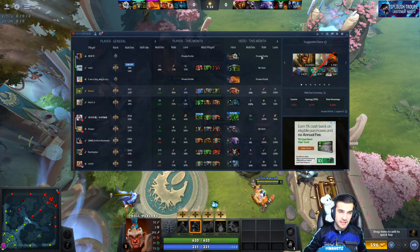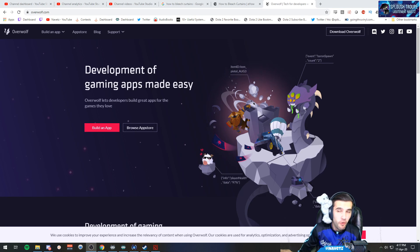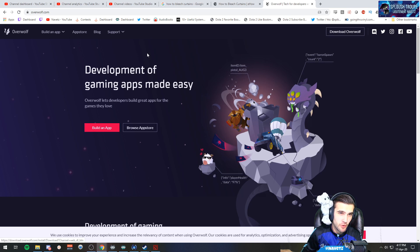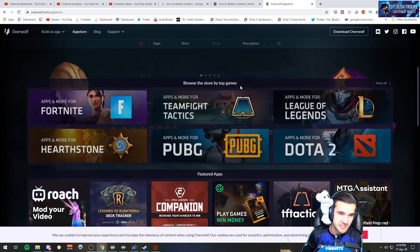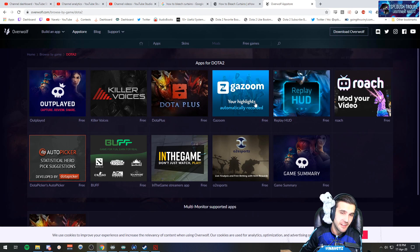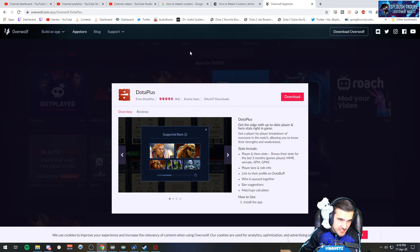I'm going to show you how to get Dota Plus for Overwolf. First, you have to get Overwolf — go to overwolf.com and download it. After downloading Overwolf you have access to the app store, where you'll find other applications for various games as well. Dota Plus is the application we want, so download that one.